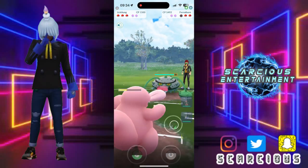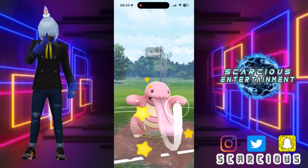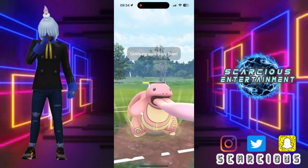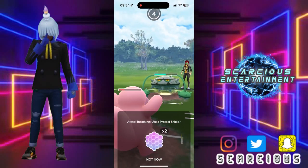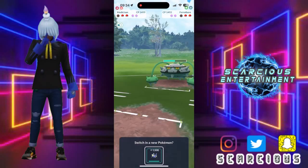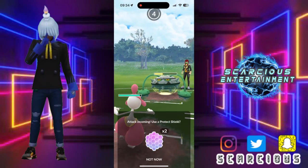Now they come in with their Feraligatr. Offloading the Body Slam here — any chip is better than none, right? The Feraligatr is gonna have to see our Medicham at some point. It's putting some work with them Counters — they're offloading a charge move here.